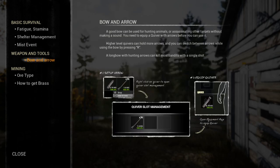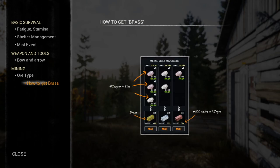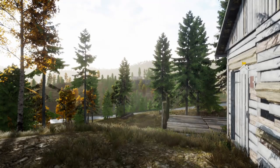The new bows - I know they've reworked the bows. Got ore types: gold, copper, iron, zinc, sulfur, and saltpeter. And they show how to make brass. That's good.